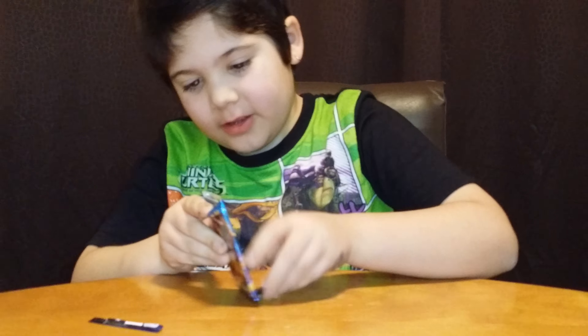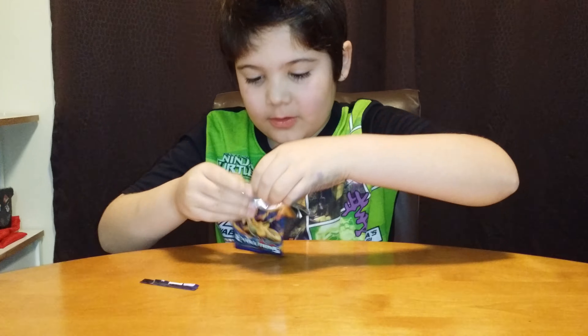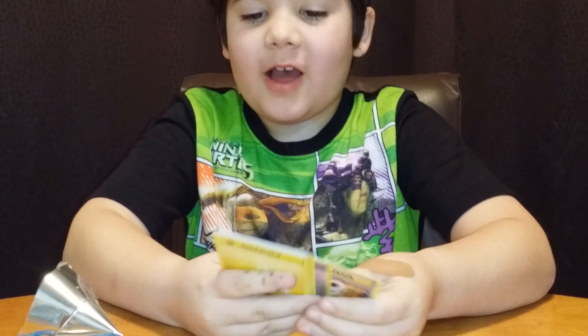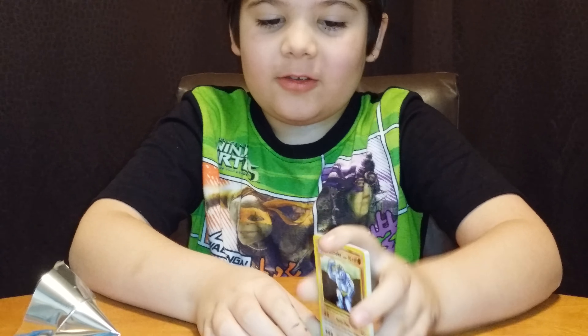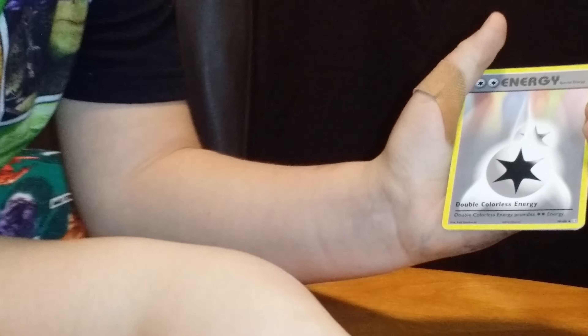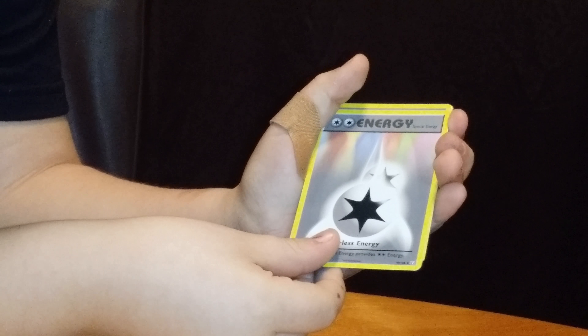Oh my god, how do I get this out of here? Now I just do this because people do it — they always show three at the front, just to show the code. We got a Machoke old card, an energy, and a special energy.